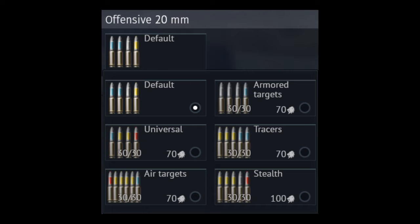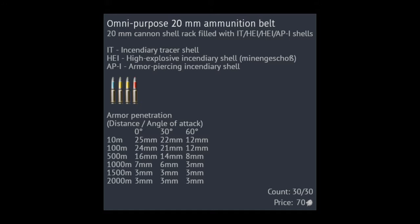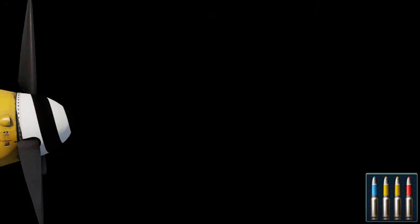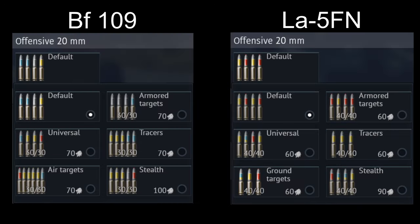Before we start, let me explain the basics. Each plane has a selection of ammo it uses. The ammunition is grouped up in belts. These belts are made out of different bullets, also known as rounds. You can see each individual round by looking at the belt — if you hover over it, it'll tell you exactly what it contains. When you fire your machine gun or your cannon, you will fire each individual round in the belt. The belts repeat the cycle of rounds when they run out. You can unlock these belts by researching the belt pack modification on your plane. Most planes have similar belts, but they're made up of different types of rounds. Let's go over the 4 basic types of rounds.